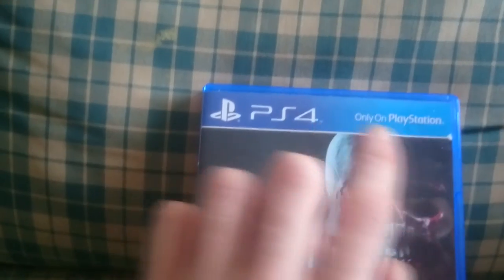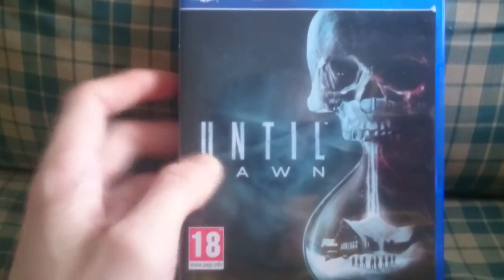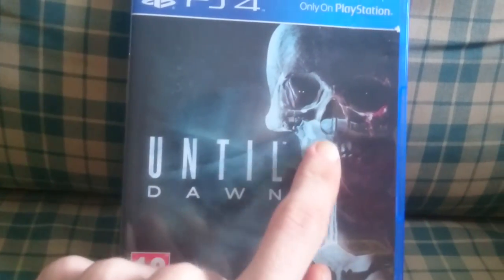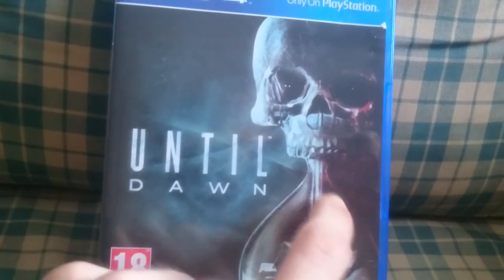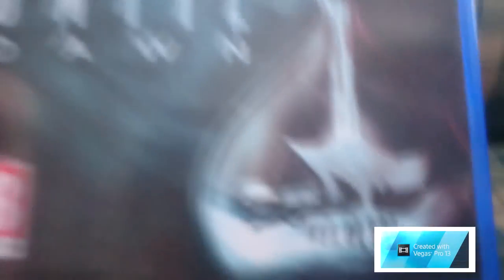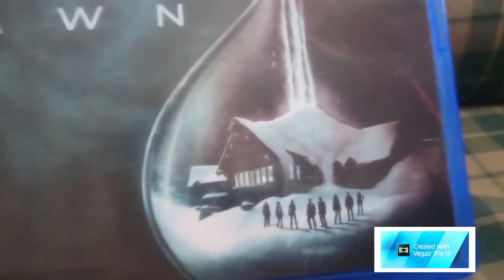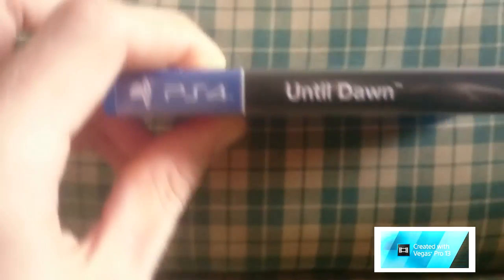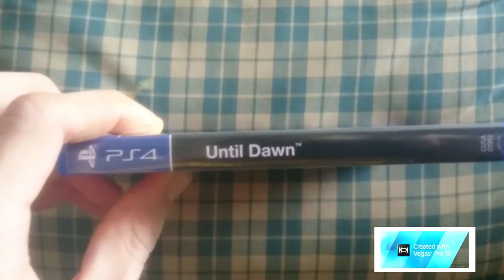So as you can see on the front, you get the PS4 logo — of course it's only on PlayStation. You get the Until Dawn logo, a skull on the right, a glass ball shaped as a sand clock. I guess these are the main characters, a nice house covered in snow, and of course you've got the PEG-18 logo on the left. On the side it says Until Dawn as well.